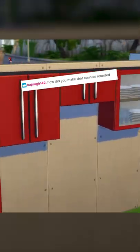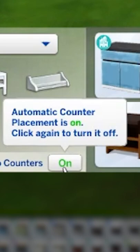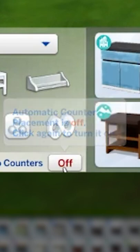I'll show you a secret menu today. Let's talk about rounded islands and all sorts of cabinets and counters. With the cabinets menu open, on the lower left make sure auto counters are off.